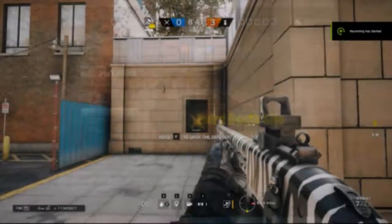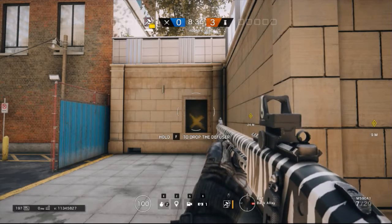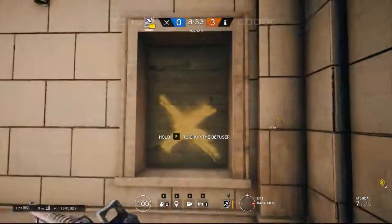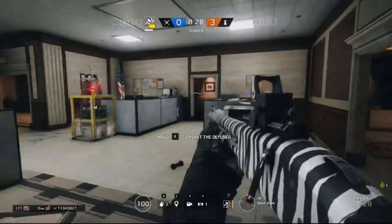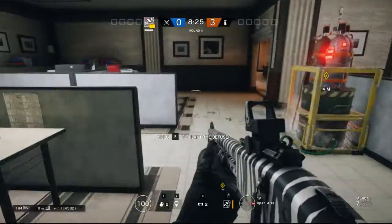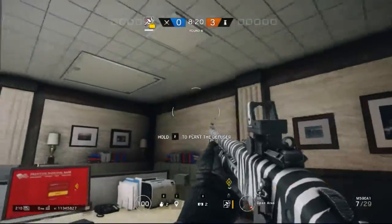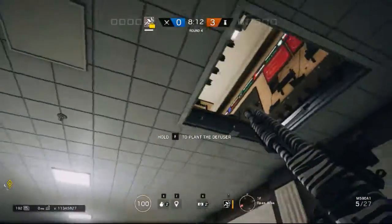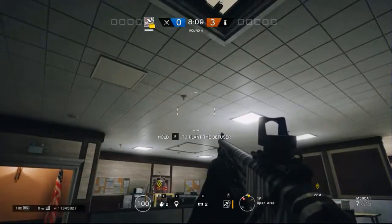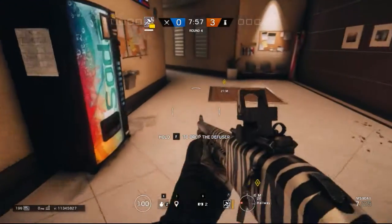Our third bomb site is going to be one of our first floor bomb sites, which is Open and Kitchen. So if we start at Open, this is a very secure location. The only reason being is because you have a small hatch area above, so if I open that real quick — this entire room up here is the only place you can do it. Let me go up there real quick and I'll show you why.